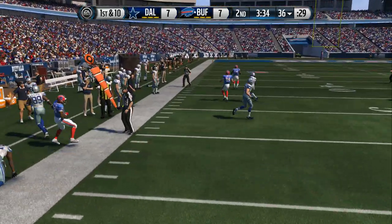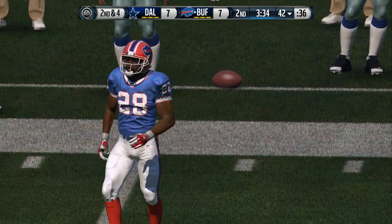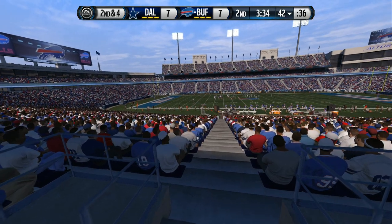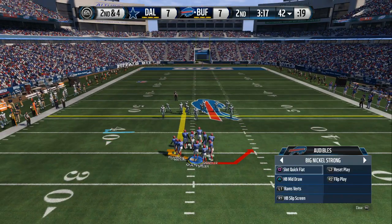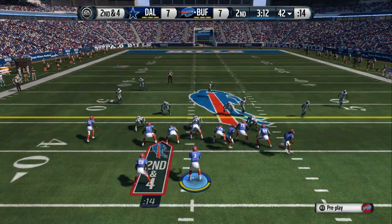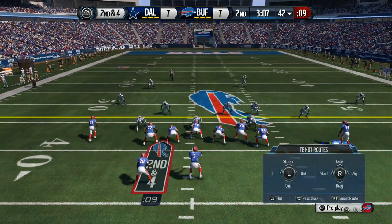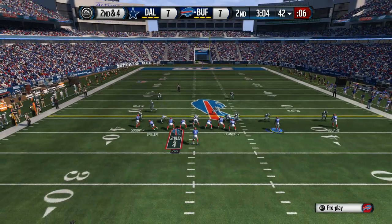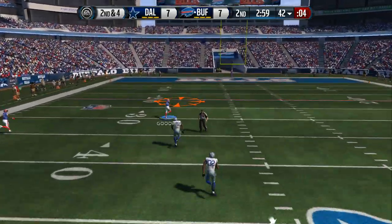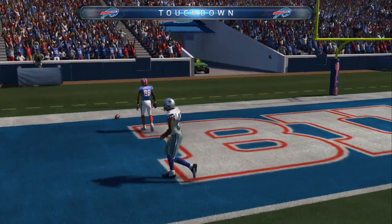He breaks out of that one and he's out of bounds. Always good to have these types of runs. It's not a first down, but it sends a message — it shows everybody that you can run it when you want to, and it opens up so many other things for your offense. They better hurry to get the snap. Heaving it down the field — he brings it in. Bills are in the end zone. Touchdown!